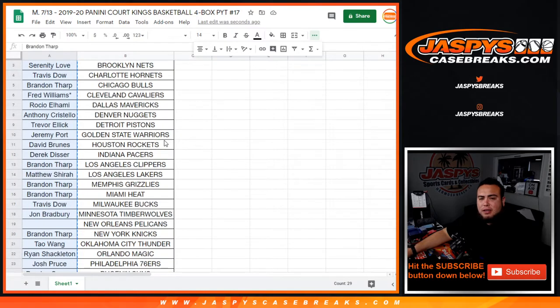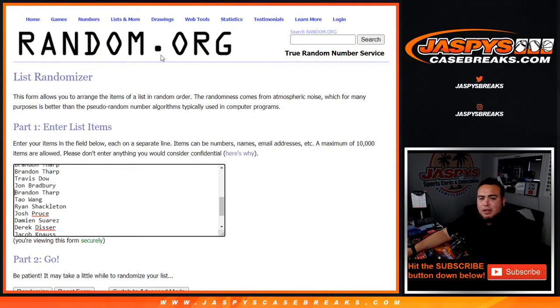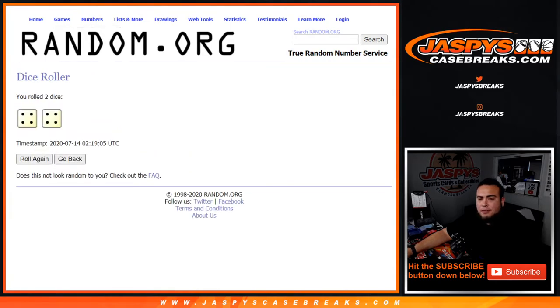Here are the customer names in the break. We're going to copy those names and paste them here on the random.org randomizer. Let's roll the dice.